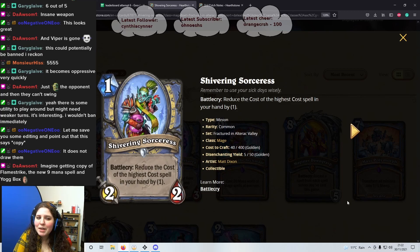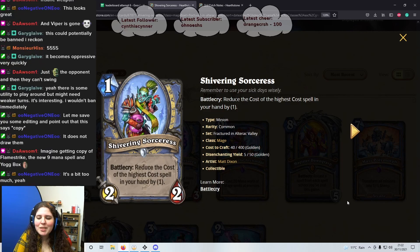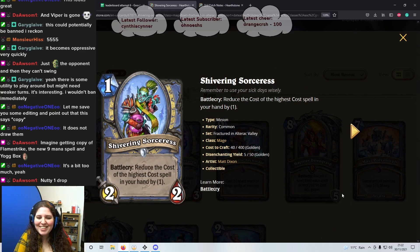Next card: 1 mana 2/2, Shivering Sorceress. Reduce the cost of the highest cost spell in your hand by 1. Since when did 1 mana 2/2s need text? When did this become a thing? Even without the text it's a 1 mana 2/2 — now it also discounts your highest cost spell by 1. Why not? Reduce the cost of the highest cost spell in your hand by 1.